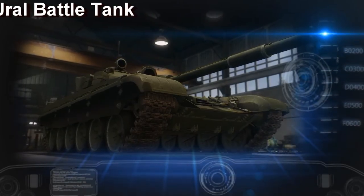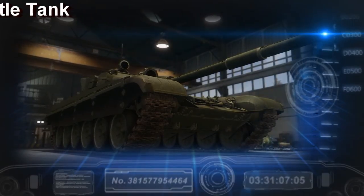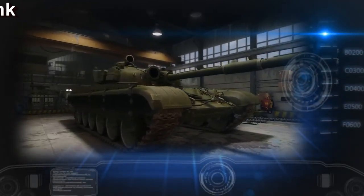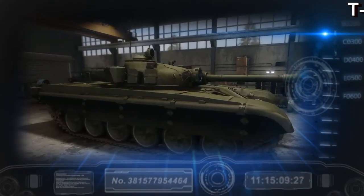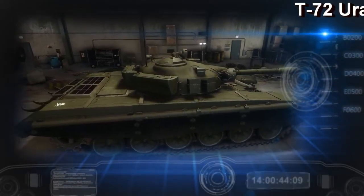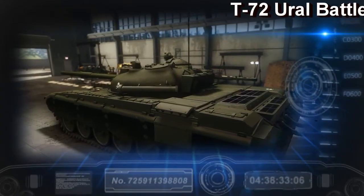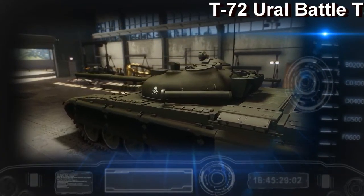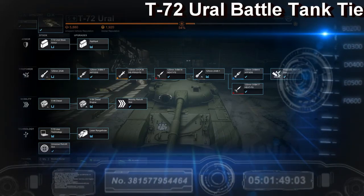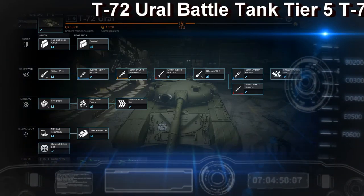Developed by Russia, this main battle tank was created as a cost-effective update to the T-64. It entered production in 1973 with a total of 25,000 units built, making it the second most widely produced tank after World War 2. It has been exported to over 40 countries and boasts a long service history, having been in extensive combat in Eastern Europe, Central and West Africa, and Western Asia. A number of variants have been created over the years, the most notable being the T-90.